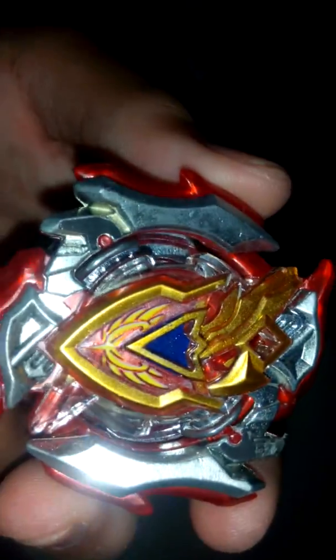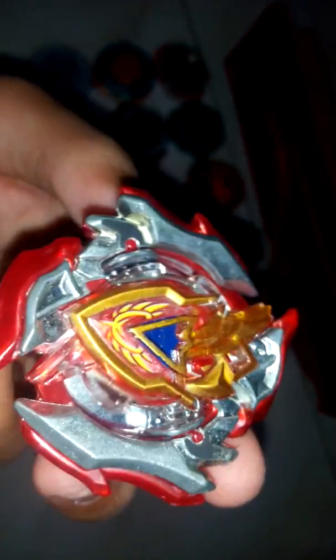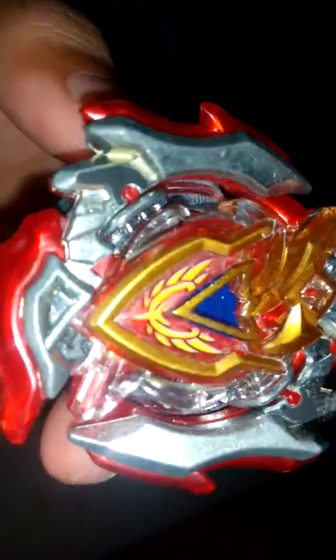Next is beyblade twenty — Z Achilles fake. These fakes are actually good. The combo is Eleven Extend and the gimmick still works — you can open the Extend. I really love the color of this one; it kind of reminds me of a slingshot beyblade.